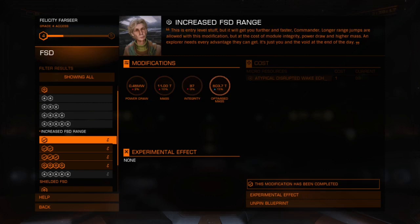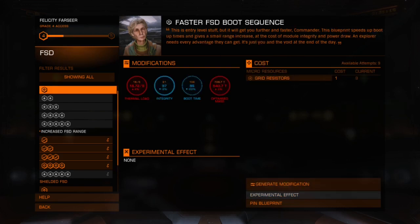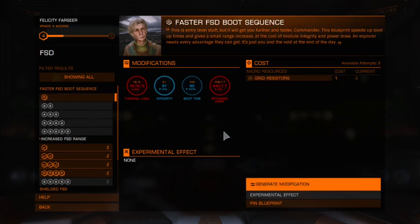That brings us to the modification screen, which shows what is gained and what is lost on a per-module basis. When modifying a module it does cost resources, which have to be farmed. There are generally three types: manufacturing resources like grid resistors, data resources like eccentric hyperspace data from wake scans, and physical materials like iron, zinc, nickel, cobalt, and vanadium. The screen shows the current modification cost versus the amount of materials you currently have.